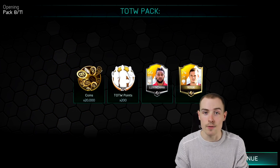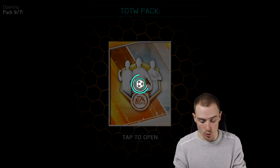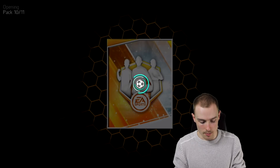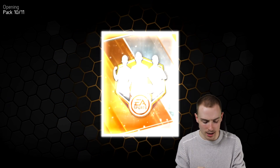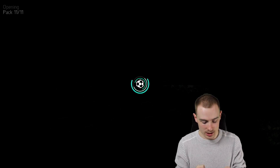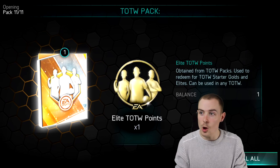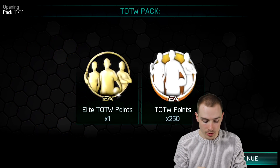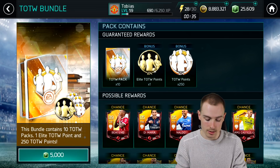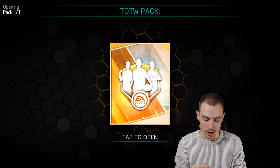We may have to forfeit that 5 million coins. Each bundle gives you an elite Team of the Week point, so if we open six bundles we will get six elite Team of the Week points, which I think is enough for Boateng — I think Boateng costs six.